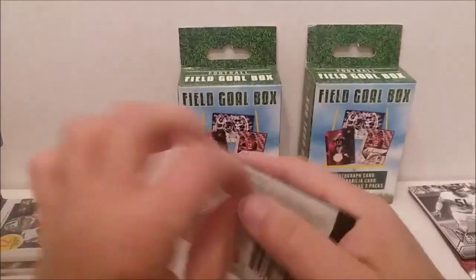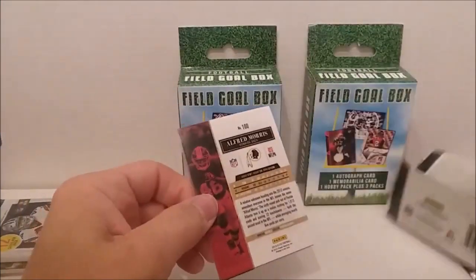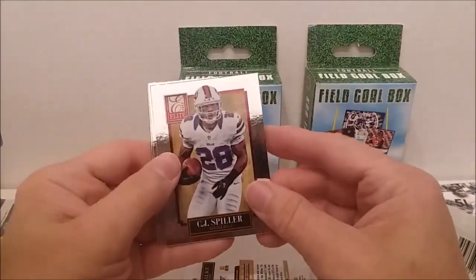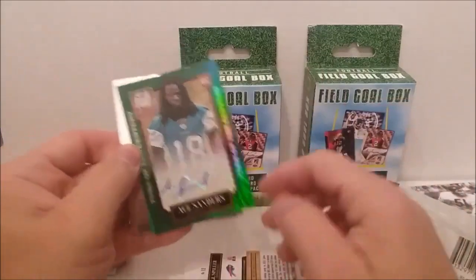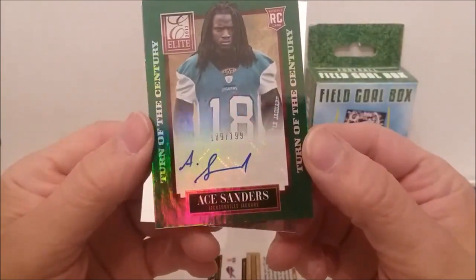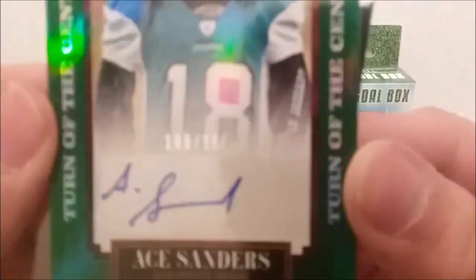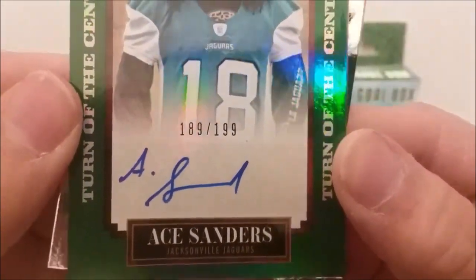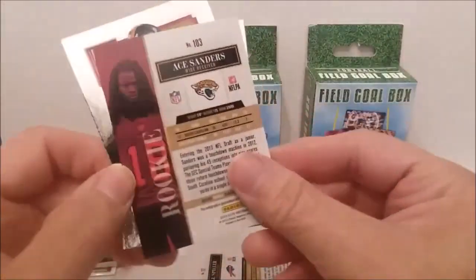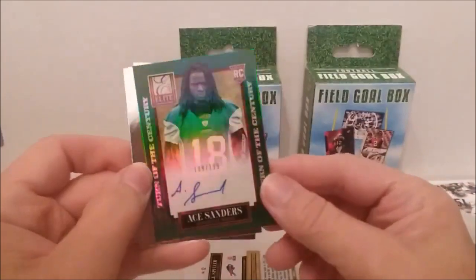We're going to open the Donruss Elite 2013 - this is a five card pack. Let's see what we get. Alright, Mike Wallace - I like Donruss Elite, the old shiny looking style. CJ Spiller. Oh, I do not believe it! Ace Sanders rookie card autograph, numbered 189 out of 199 - Turn of the Century! Holy guacamole! This autograph is guaranteed by Panini. So we get another hit - that's gonna be three hits in this Fairfield box at least.